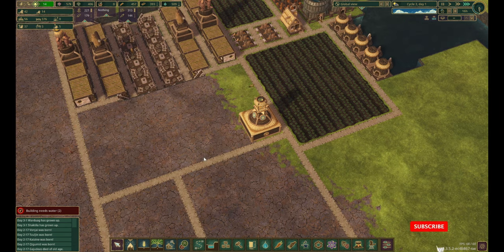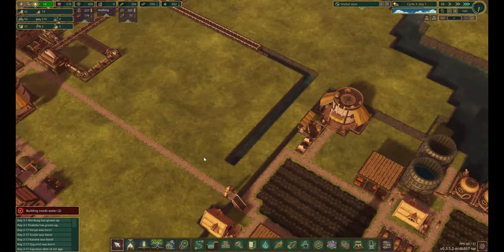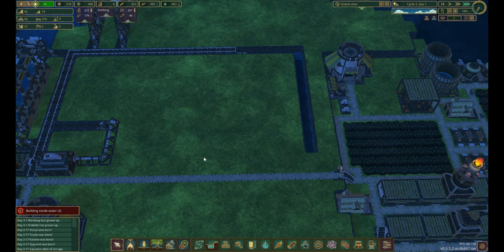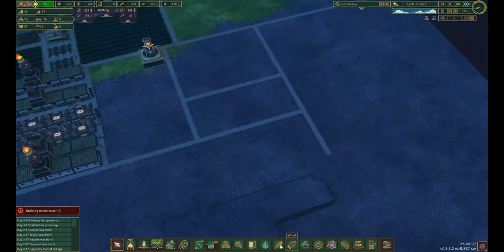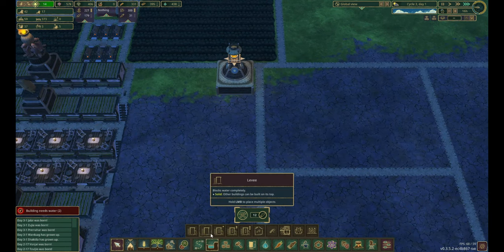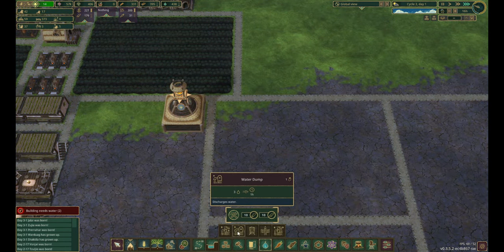Hello ladies and gentlemen, I'm DarkerGaming and we're here in our tutorial/guide world. I've built a new district and as you can see we have areas where we have no vegetation, and we're going to solve that. Once you unlock the levee, you need to unlock the water dump.